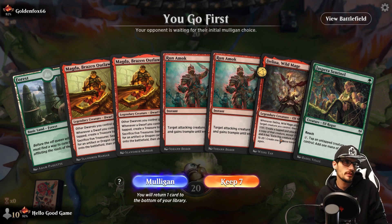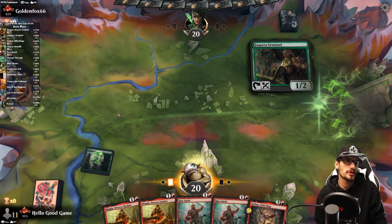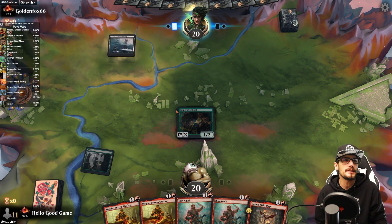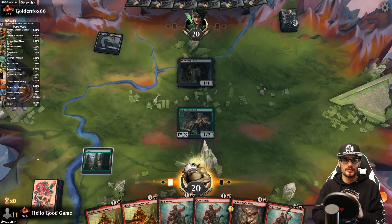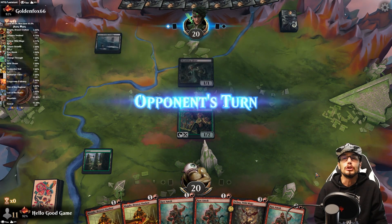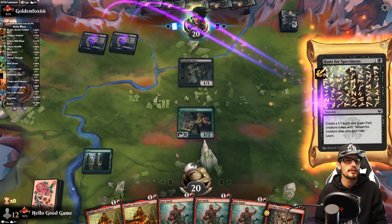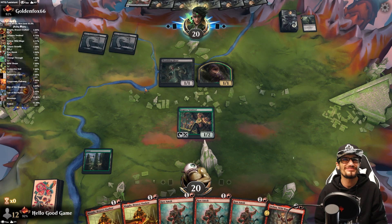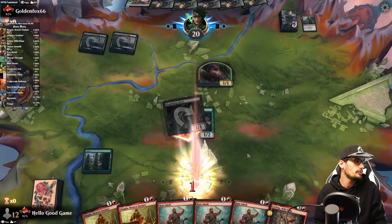I think we keep it and just top deck — a mountain right off the top, 13 percent. All right, it's pretty easy. Believe in the heart of the cards, young one. No, that's really bad. Three Run Amok — really? I do like trample in case there are blockers, but maybe we have too much trample.